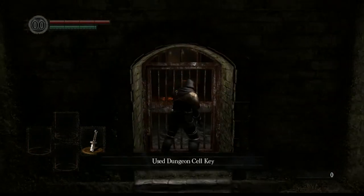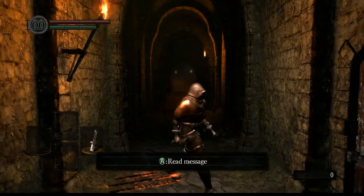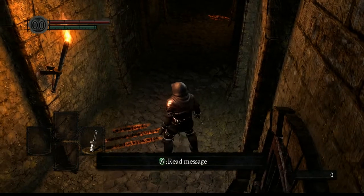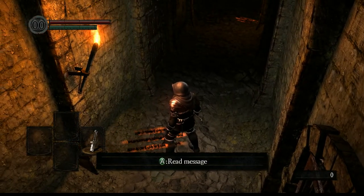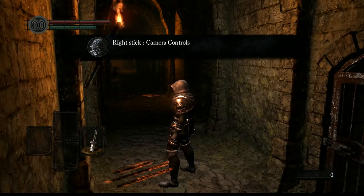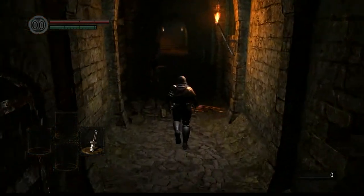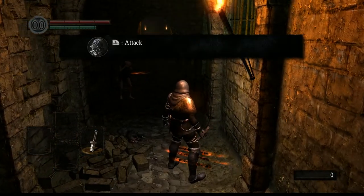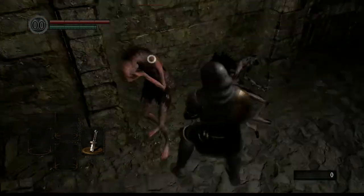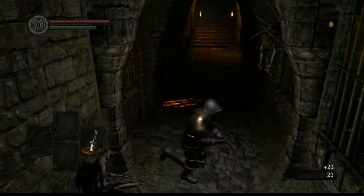The dungeon cell key opens this door. Now, there are these messages on the ground which tell you stuff. You can see the icon - this guy with the helmet. These are developer messages - basically the guys who made this game telling you how it works. You should probably read them, especially in this level, because they will help you if you have problems with the controls.